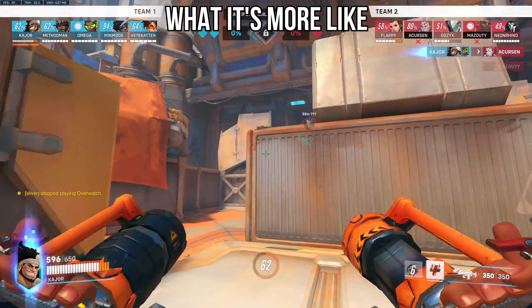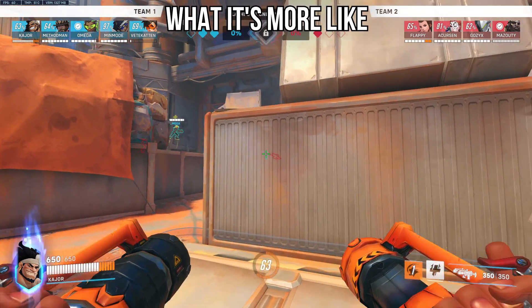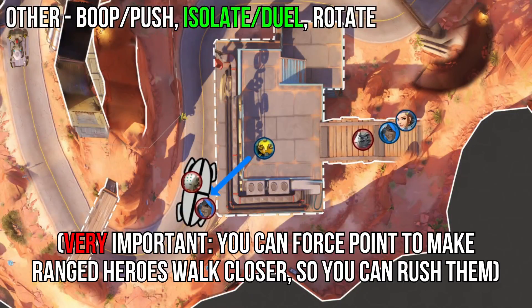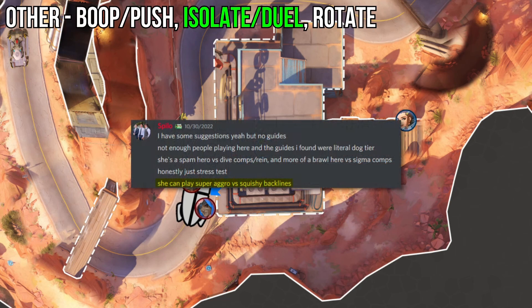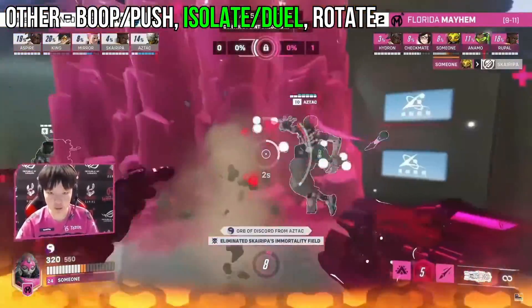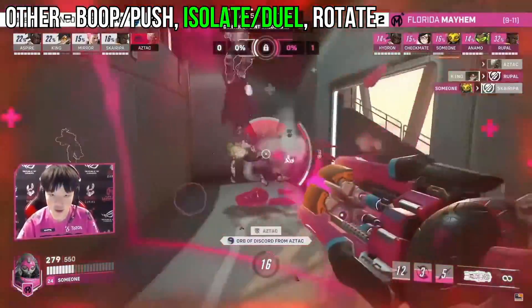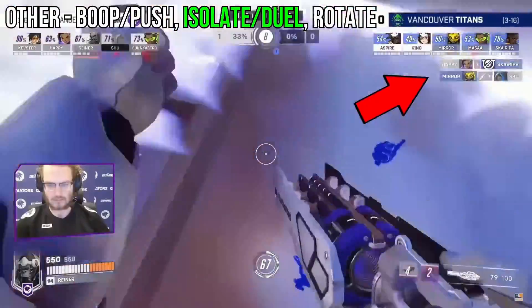From my Orisa guide on trading backlines and running onto squishies with your overrun: for example, if you're playing against a Winston with a squishy backline and the Winston jumps your backline, you may want to trade out and find an opportunity onto the enemy's Zen or Ana. Even pro players advise this — Orisa can play super aggressively against squishy backlines, and we even see this in Overwatch League when players aggressively engage onto squishy backlines.